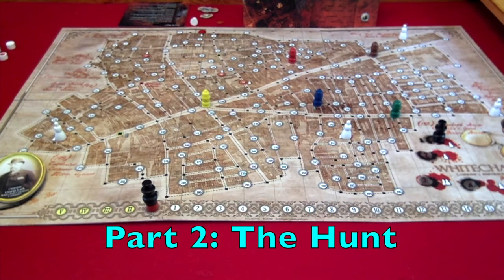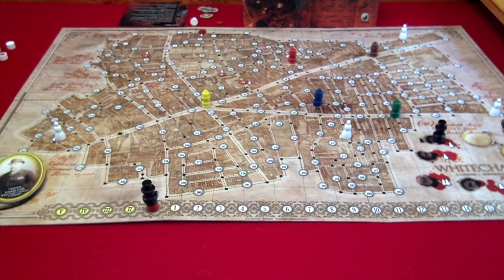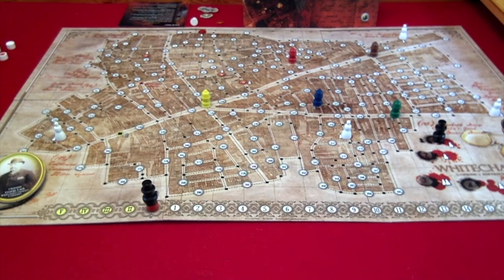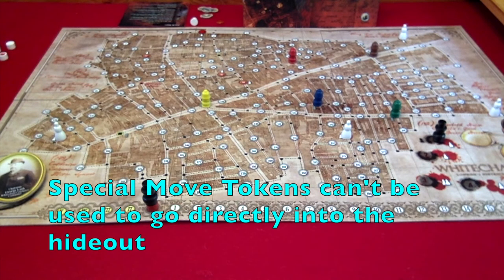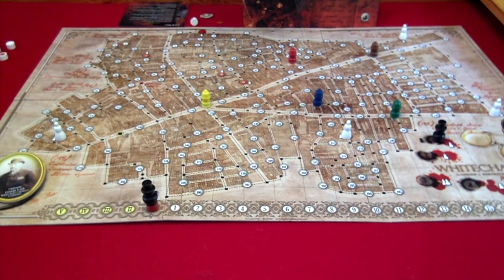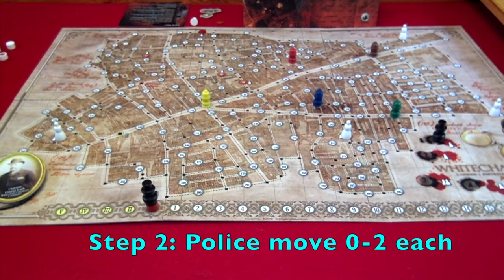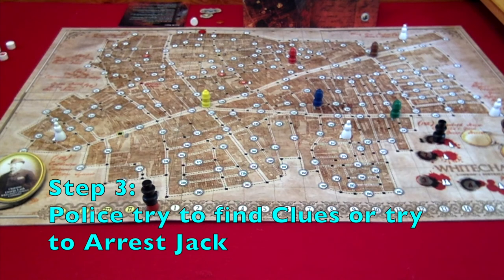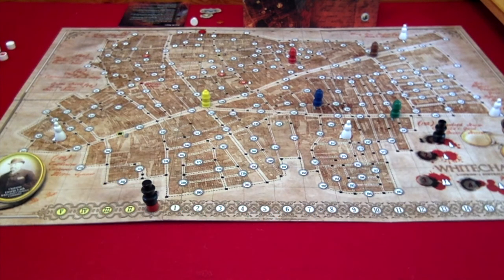Now we're ready to move on to the second part of the night: the hunt. This consists of three steps. Step one: Jack makes a move and marks it on his sheet. If he chooses to use a special move, he needs to put the token on the time track as well. Note that you cannot use one of these tokens immediately going into a hideout — your last move before a hideout must be a regular movement. Step two: starting with the head of investigation going clockwise, each police officer moves zero to two squares.